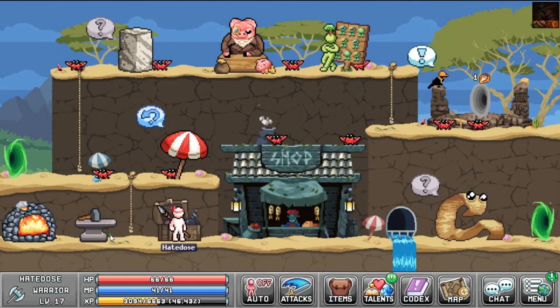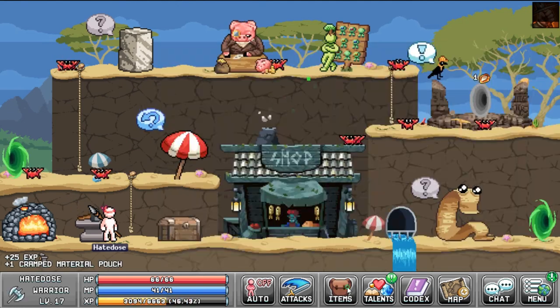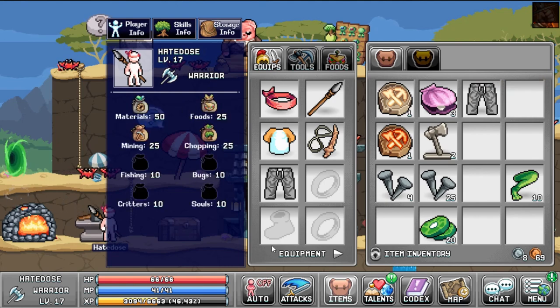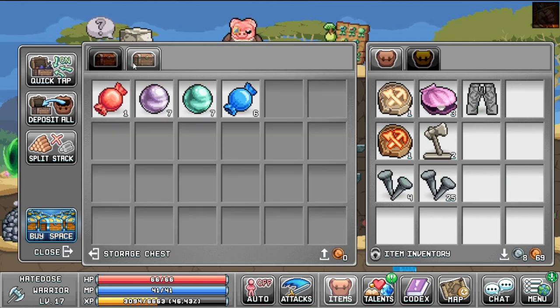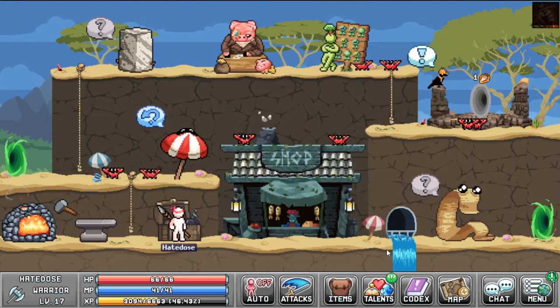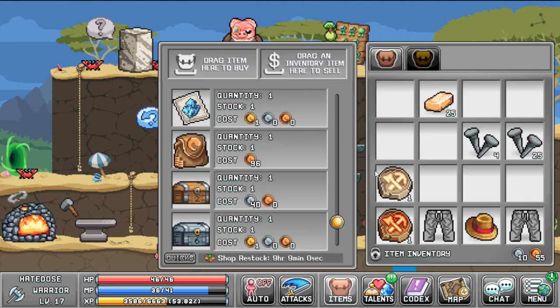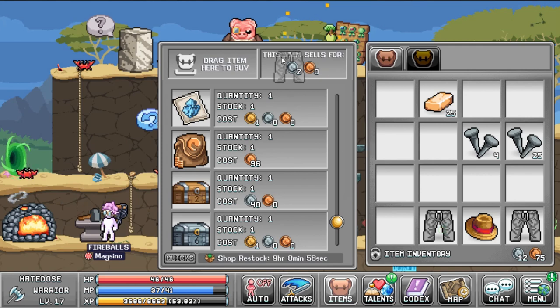My rule of thumb for most characters — at least on my main account — I don't get them working on anything past boring bricks, which is basically the next material after nails. Usually I just let my non-archers work on thread, nails, or bricks, and my archers are on the harder stuff because they're just faster naturally, especially with their talents.